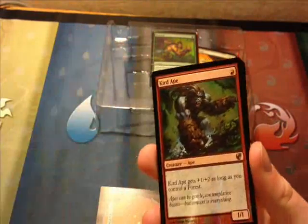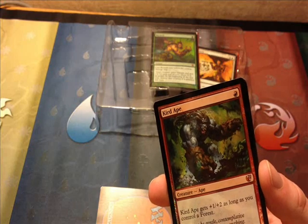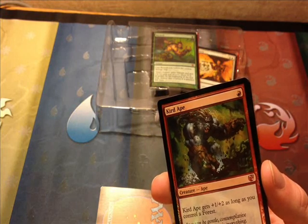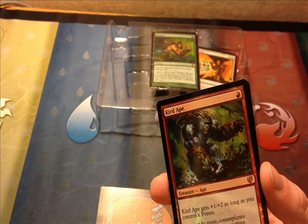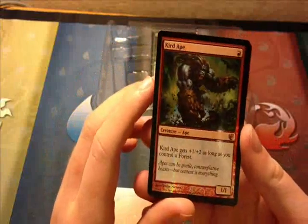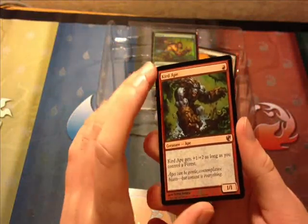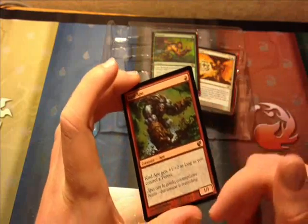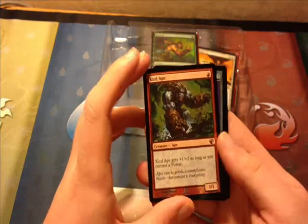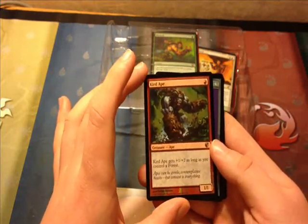Now we have Curd Ape, which was banned in Extended in 1997, unbanned in Extended in 2005, and was originally printed in Arabian Nights, Revised Edition Core, and 9th Edition Core. Curd Ape gets +1/+2 as long as you control a Forest. He's 1 red — so with 1 red mana and a Forest, if you played him first turn and put down a Forest next turn, he's pretty much a 2/3.